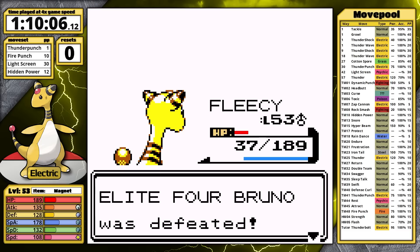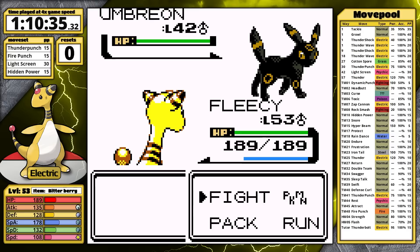So Bruno put up the strongest fight yet in the entire playthrough. For Karen, the Bitterberry that I grabbed at the start of the game is going to be key.